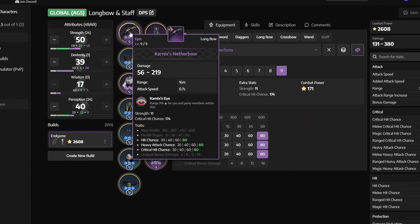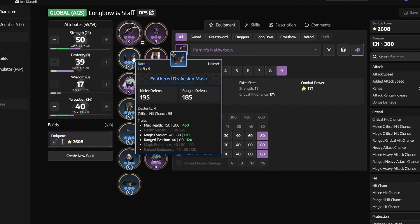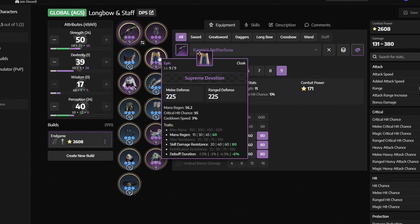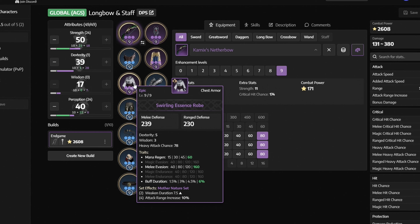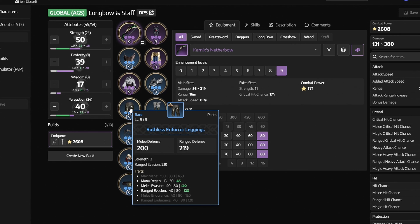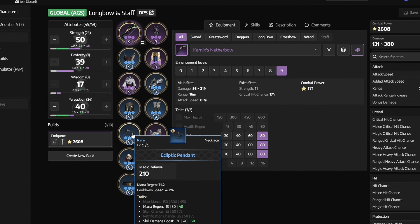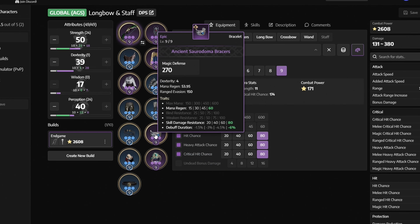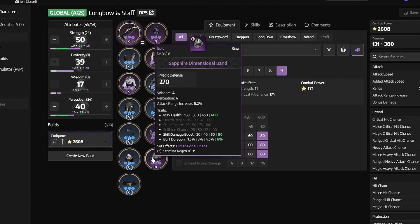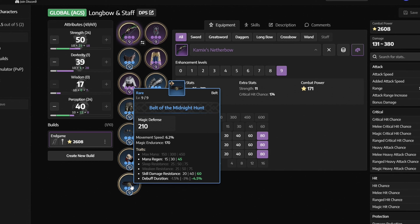We're using Carnix's Nether Bow with Hit Chance, Heavy Attack Chance, and Critical Hit Chance. Tubelix's Shattering Quarter Staff with Heavy Attack Chance, Critical Hit Chance, and Hit Chance. Feathered Drake Skin Mask with Ranged Evasion, Magic Evasion, and Max Health. Supreme Devotion Cloak with Mana Regen, Skill Damage Resistance, and Debuff Duration. Swirling Essence Robe with Buff Duration, Mana Regen, and Melee Evasion. Gloom Guard Gauntlets with Added Attack Speed, Mana Regen, and Melee Evasion. Ruthless Enforcer Leggings with Mana Regen, Melee Evasion, and Ranged Evasion. Soul Mirror Boots with Movement Speed, Ranged Evasion, and Magic Evasion. Ecliptic Pendant with Skill Damage Boost, Buff Duration, and Mana Regen. Ancient Saradama Braces with Skill Damage Resistance, Mana Regen, and Debuff Duration. Violent Signet with Buff Duration, Skill Damage Boost, and Max Health. Sapphire Dimensional Band with Buff Duration, Skill Damage Boost, and Max Health. Belt of the Midnight Hunt with Skill Damage Resistance, Mana Regen, and Debuff Duration.